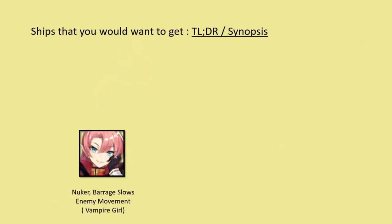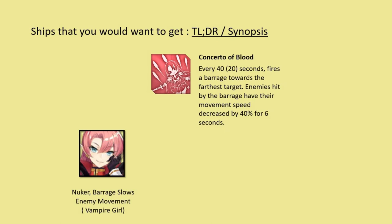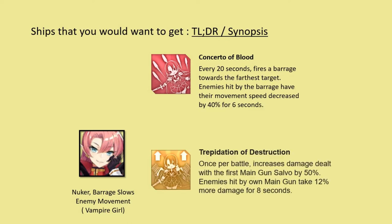Next up, Duke of York. Similar to Warspite, she has a time-based barrage that aims for the target furthest away from her, but does not crit — instead it slows the move speed of the unit hit. Her second skill boosts her first main gun salvo damage by 50%, and enemies that are hit take 12% more damage from her. TLDR: she's a good nuke.